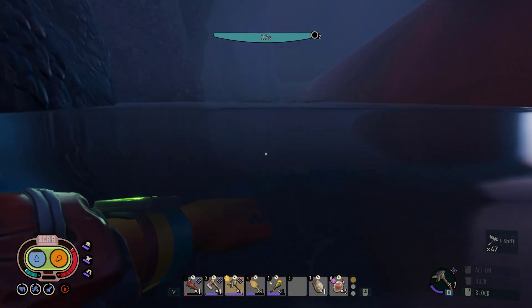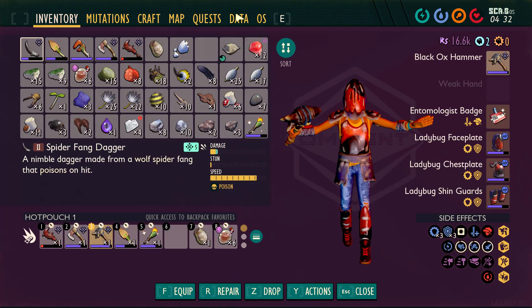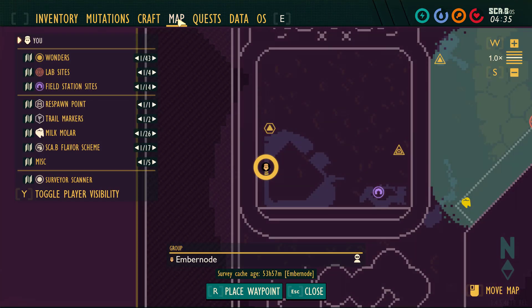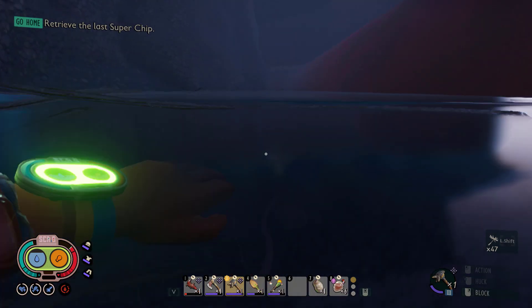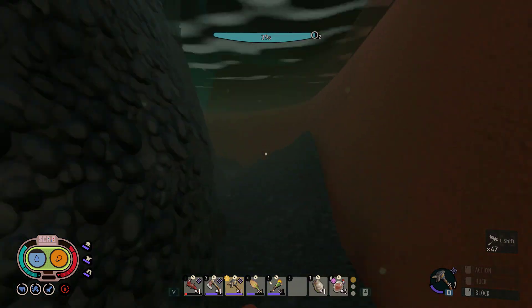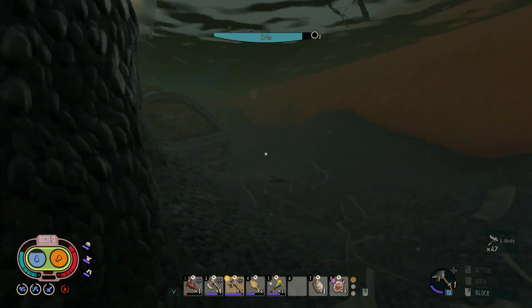I wonder, do we have the other thing? Do we or do we not? That's the question. Wait, no, this one needed something else. I was thinking of another item. The other item is for a different thing to open, and it's going to be way later in the game. It's going to be up in the upper yard.